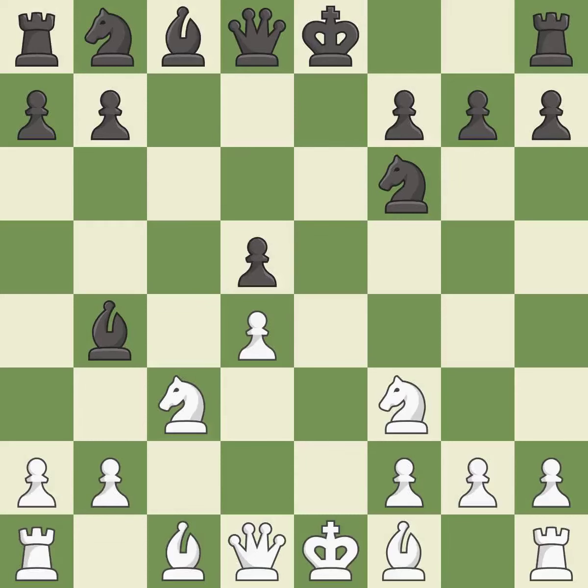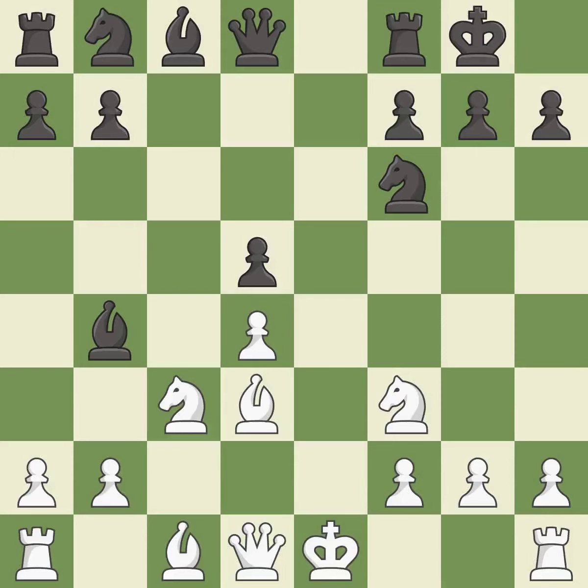xd5 recaptures the pawn and controls the squares c4 and e4. This develops a bishop off its starting square, getting it into the action. Castling gets the king to a safer square, out of the center of the board, while also developing a rook.